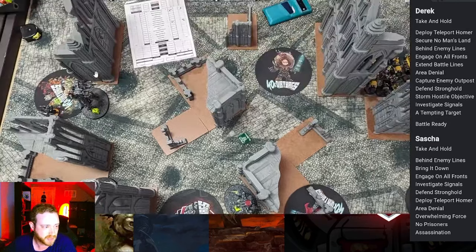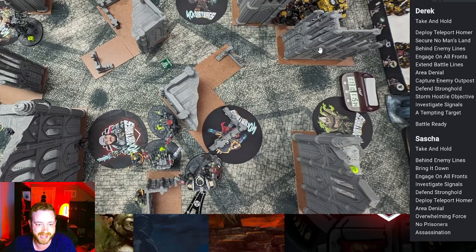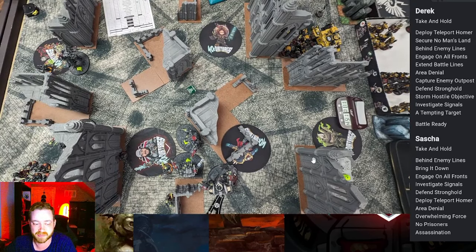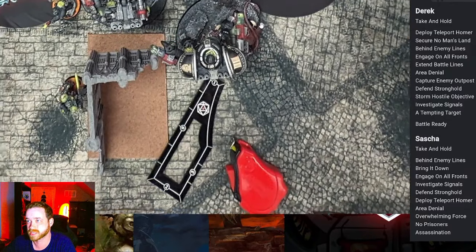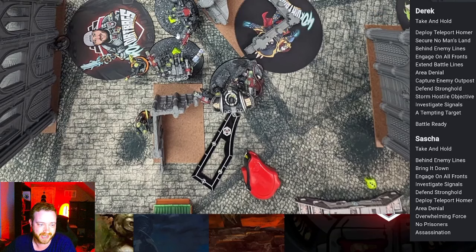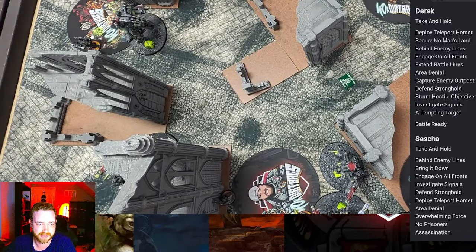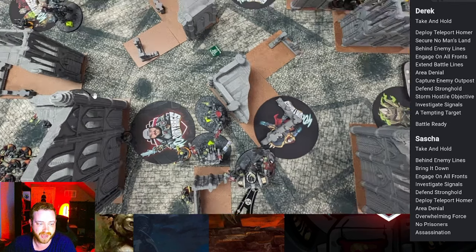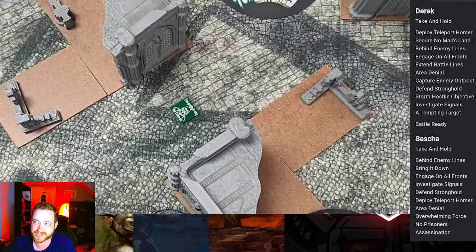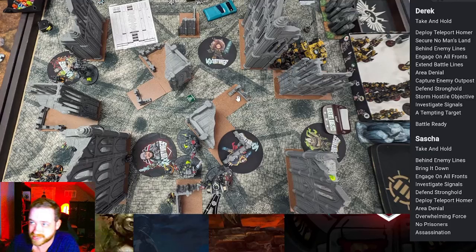The Callidus started up near the front but wasn't really doing much, and all the other Dread Knights were just waiting for him to commit. He doesn't have a lot of threatening shooting turn one, so I could be pretty aggressive. I have Sigil in front, so if he shoots at that Dread Knight I can just pick it up and put it somewhere else. The other two Dread Knights are backed by Tech Marines, and the last Dread Knight is peeking out to shoot down the center if he puts something there.